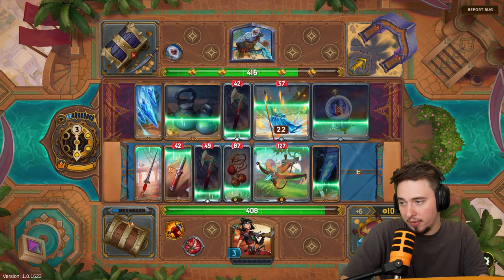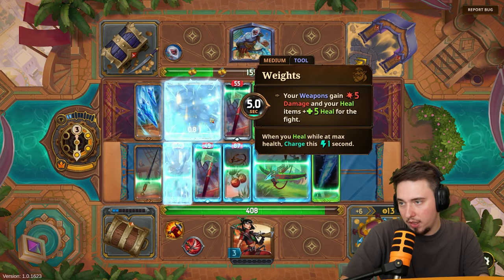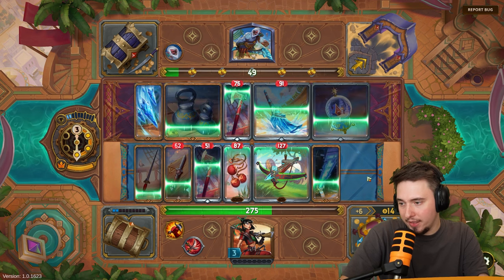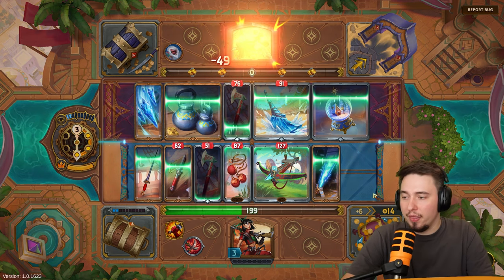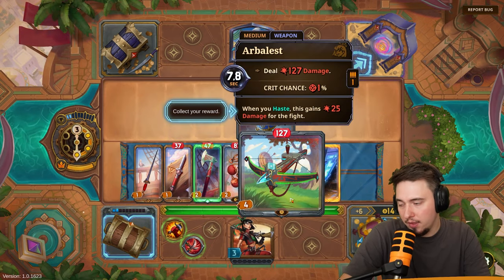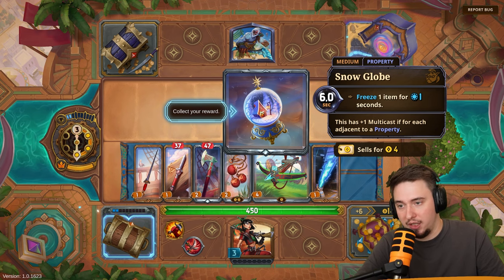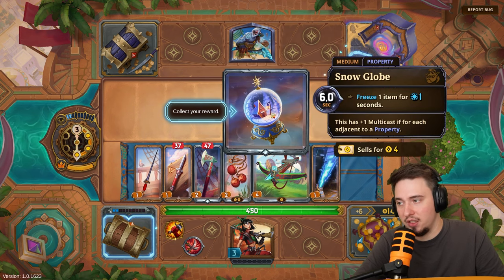He froze something else but that's fine. We'll find another opportunity. He's freezing one of mine but that's okay — one isn't working and he's doing the same to me. He's at 91 health and scaling fast but we should be fine. The issue is we only have two weapons effectively working. This freeze weapon has a multicast for adjacent properties but we don't have any — that's a different build.